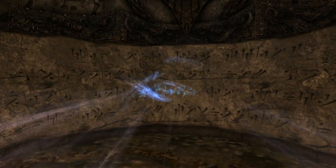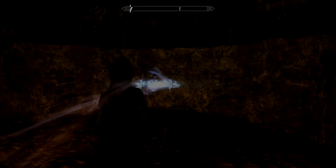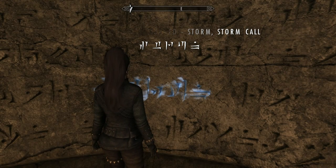As an aside, you also come across a Dragon Priest Mask and a Word Wall giving you the Stormcall Shout. It's not a shout I've ever used before, but it's there if you want it.